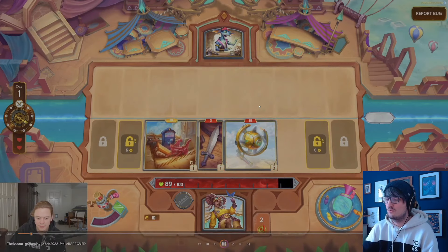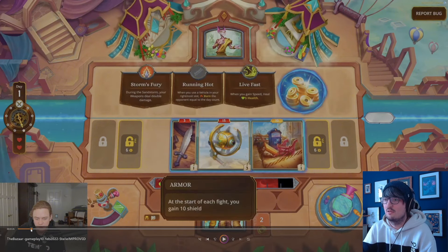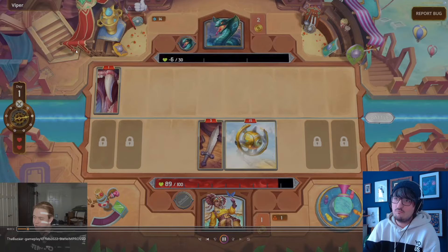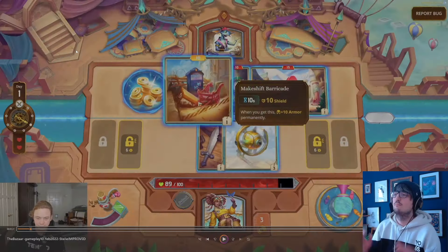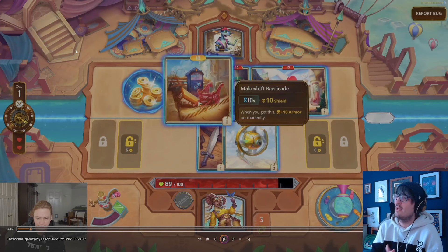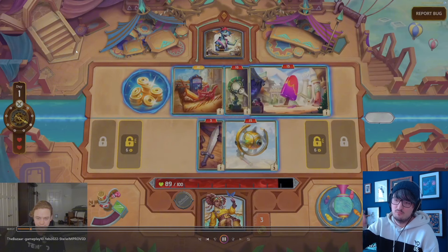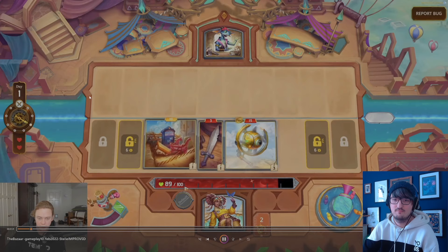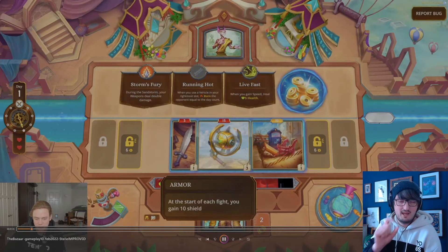We're looking through a couple of items and go with the Makeshift Barricade. Every 10 seconds, gain 10 shielding. And when you get this, gain plus 10 armor permanently — which we should see in the bottom left when he buys it. Yeah, there we go. Got a little icon down there. He even hovers it here.